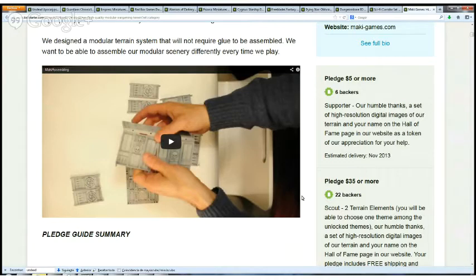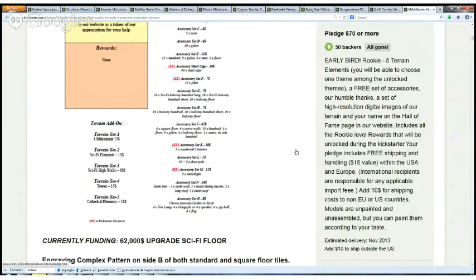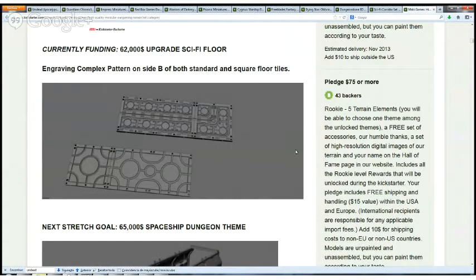Some of them are double-sided, like this box — there is gothic on one side and normal on the other. The product you see on the webpage is resin, but the final product will be injection plastic, so the quality will be higher, the detail will be more, and the resistance and durability will be higher too. The thickness of these elements is 1 centimeter, so I think they will be really resistant.